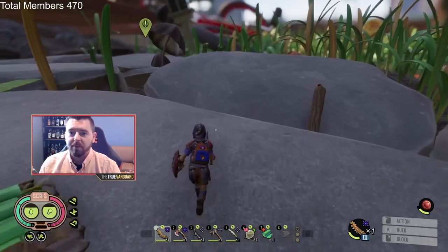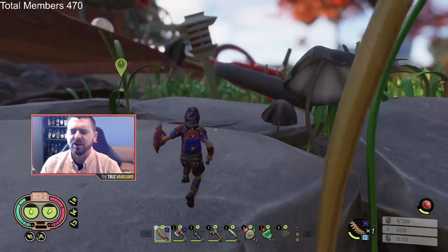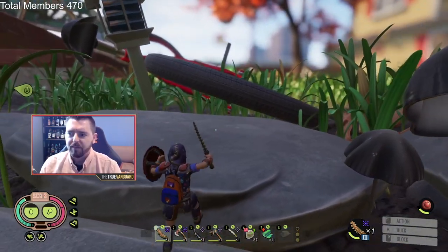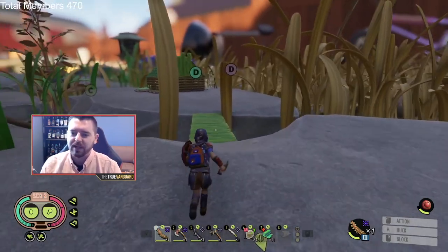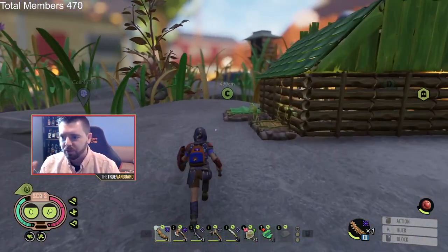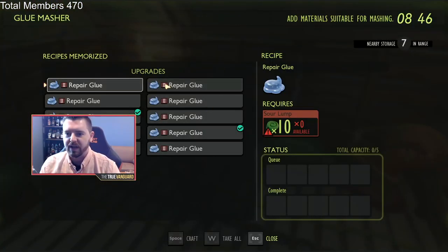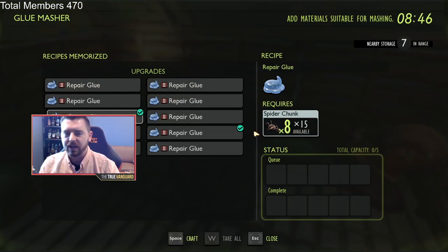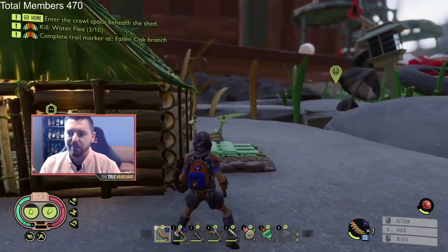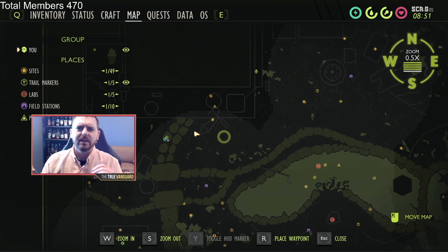I chose to put my base very close to this bicycle that's laying down because there are tons of orb weavers that live right underneath that back tire. That is such an easy way to get repair glue because spider chunks you can put in your glue masher, and obviously all these tier three things that you're going to be creating require a lot of glue to repair them while you're out and about. So that's why I chose to put my upper yard base right here for this playthrough, but let's go right down the list.